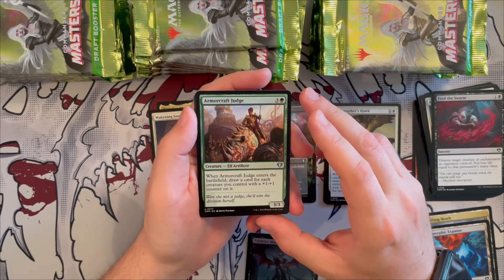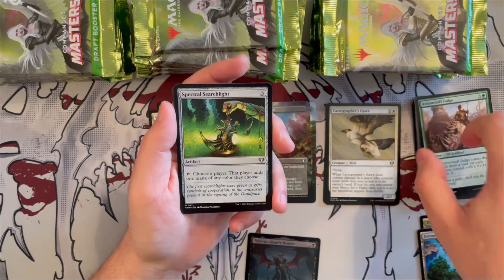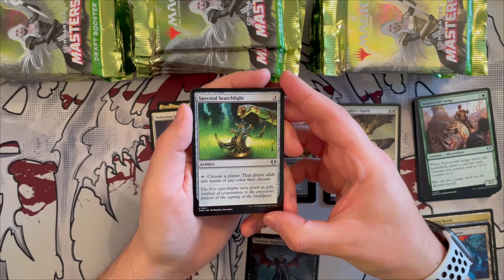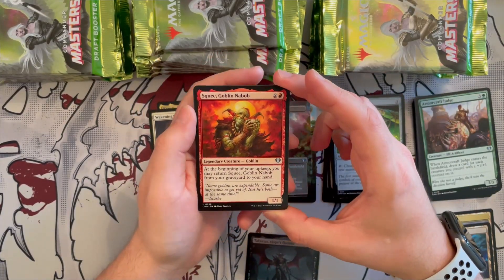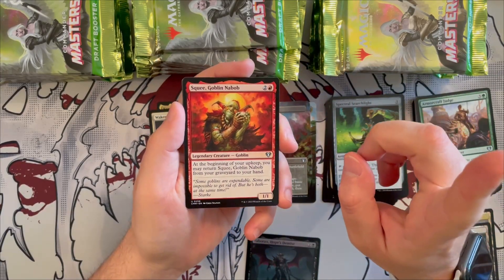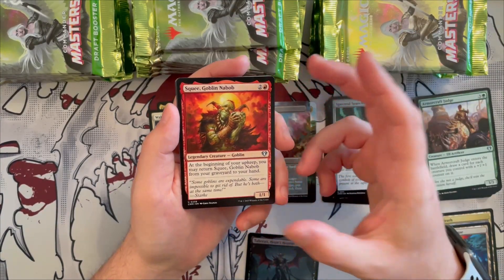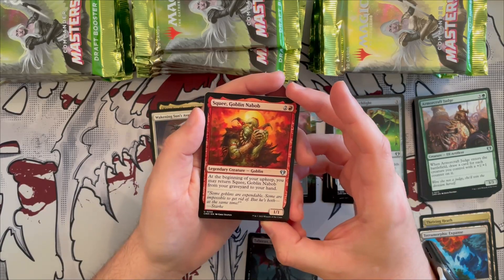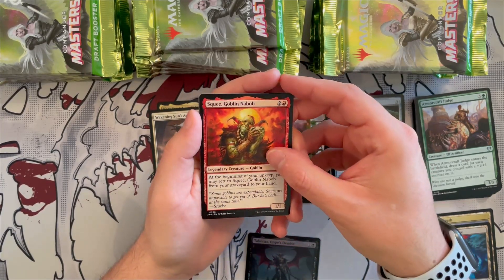Armorcraft Judge is a 3/3 elf artificer — when it enters the battlefield, draw a card for each creature you control with a +1/+1 counter, so great for the white/green token and counter deck. Spectral Searchlight is an artifact for three generic — tap to choose a player; that player adds one mana of any color they choose. Squee the goblin is here, downgraded in rarity. It's a 1/1 legendary goblin — at the beginning of your upkeep you may return it from your graveyard to your hand, so you always get to keep him.